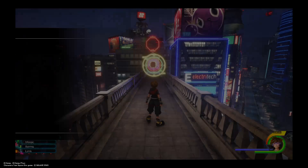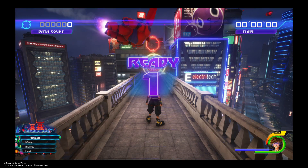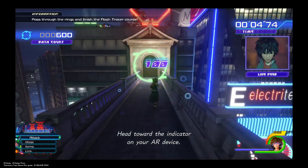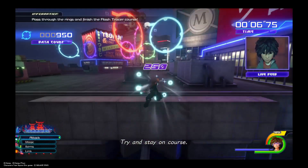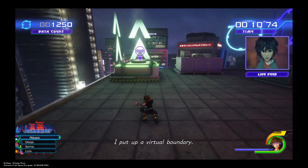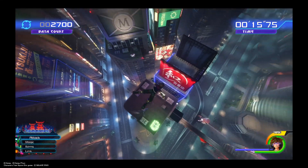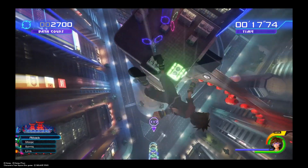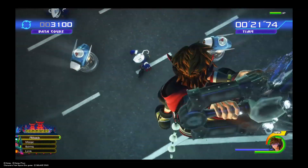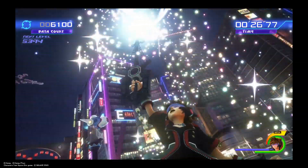Alright trainees, listen up. You're going to have to memorize this course later on — well, parts of it — because this is one of the courses you need to complete for a trophy or achievement. Aim for both 60K and 75K for a B rank. You just need to collect the rings. Circles are worth 100, hexagons are worth 250, and destroying foes are worth 500 points. So far I am doing absolutely terrible. See — there's that 500 points from smashing a whole bunch of enemies like that.